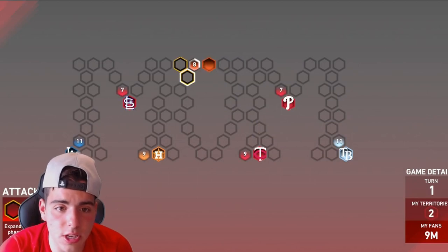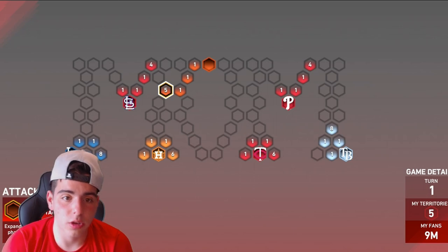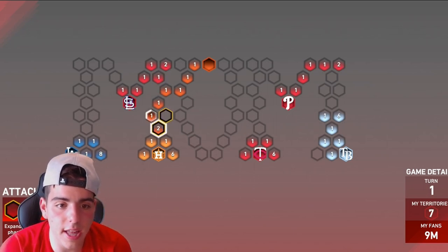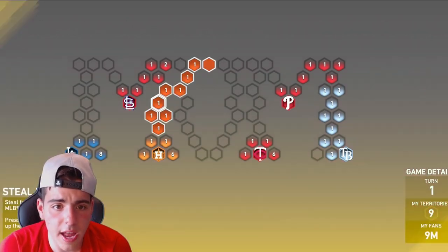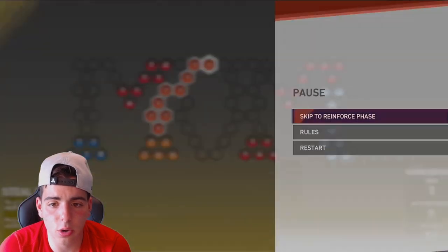It's very simple. As you can see I just started it. What you want to do is you want to attack there first. You want to attack, attack. You want to get to the Astros like this. And then you want to block, you want to start to attack, and you're going to go to reinforce.